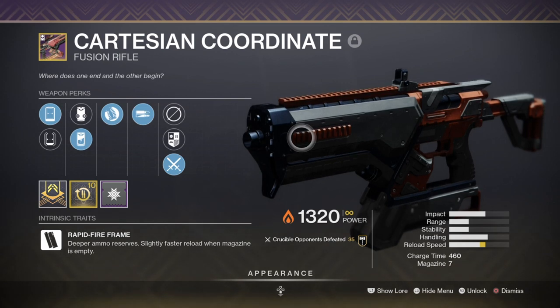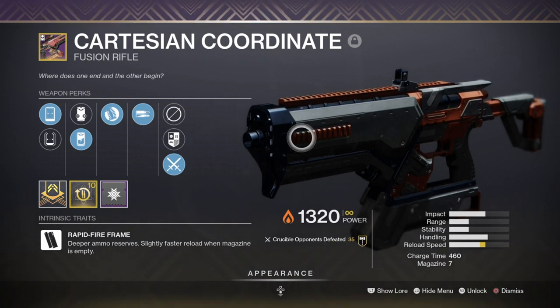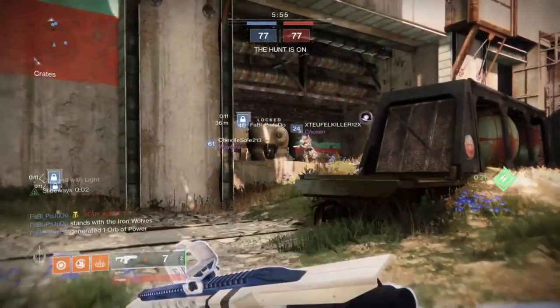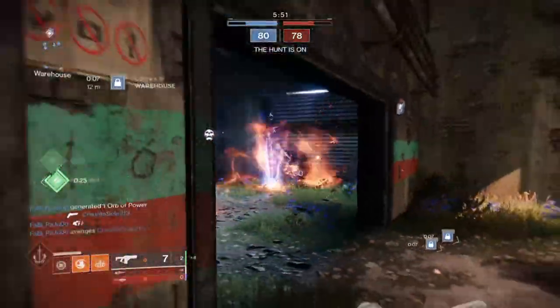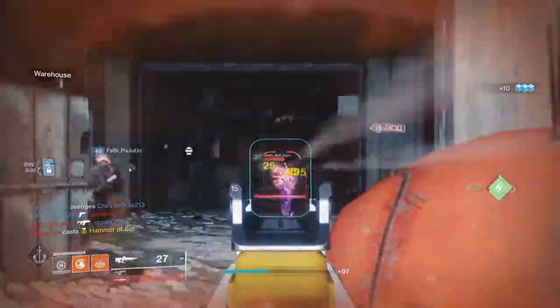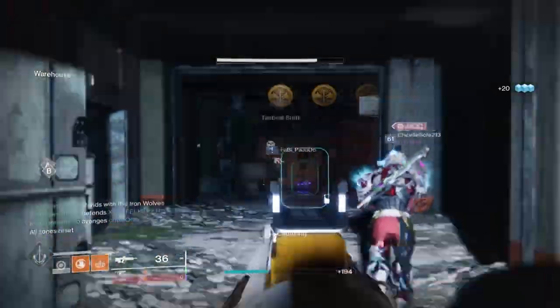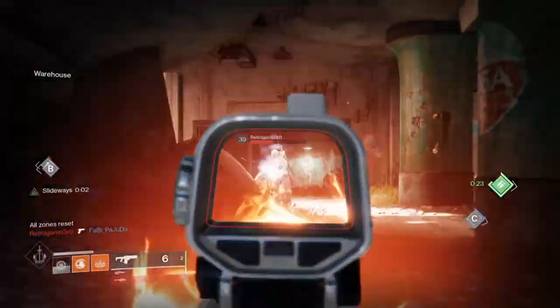Although both Zealot's Wrath and Null Compulsor provide better stats on paper, the Cartesian Coordinate is actually the best of the three because of the updated perk pool and higher zoom, which for PvP means a lot if you want to nail your bolts for accurate kills. On top of that, the weapon is very easy to farm different rolls for and is best suited for both PvE and PvP with little investment. Of course, this is all opinion based. Rapid fires have received the best update out of all archetypes.